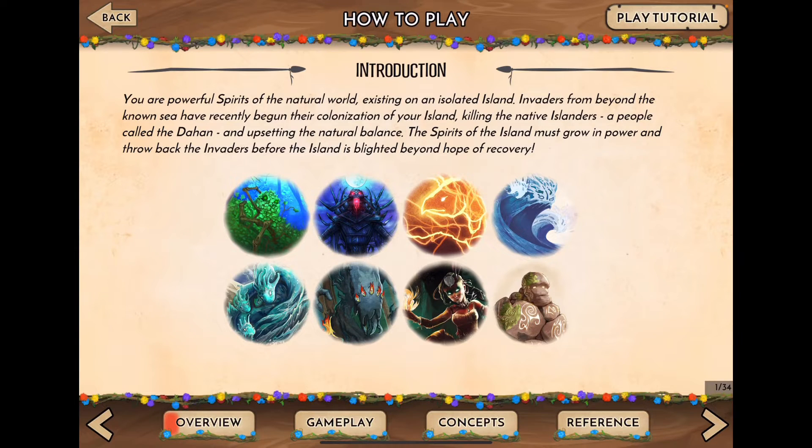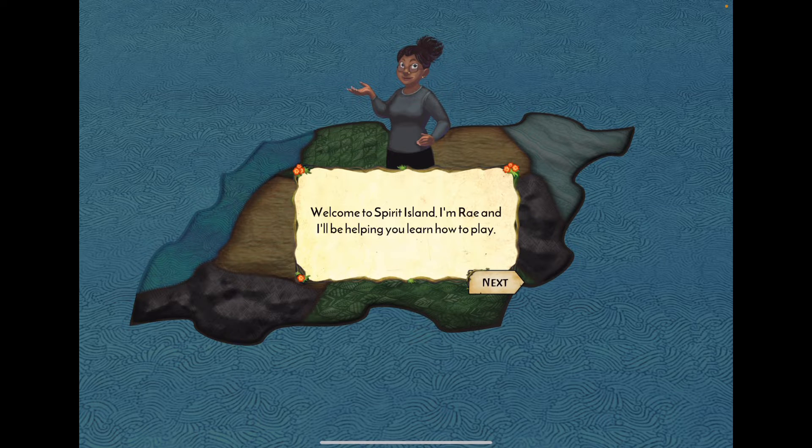You are playing the spirits of the island, trying to drive away the invaders attempting to colonize and kill the natives, called the Dahan. This game can be played completely solo as a single spirit, cooperatively with someone else, or multi-handed. The app costs about ten dollars to unlock in full — much cheaper than the fifty-plus dollar physical copy.